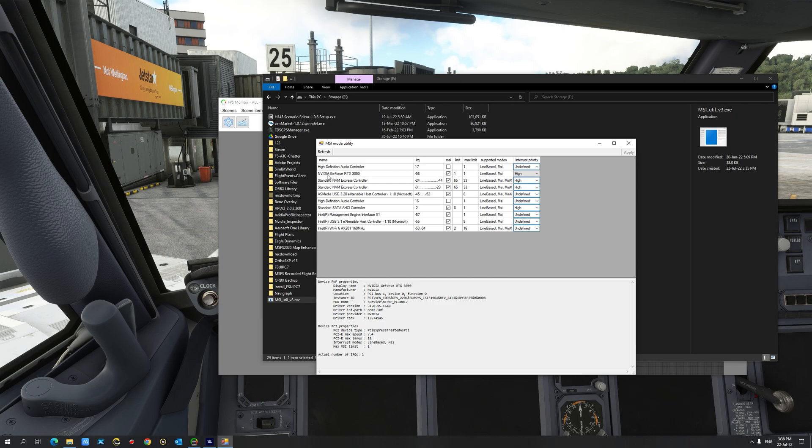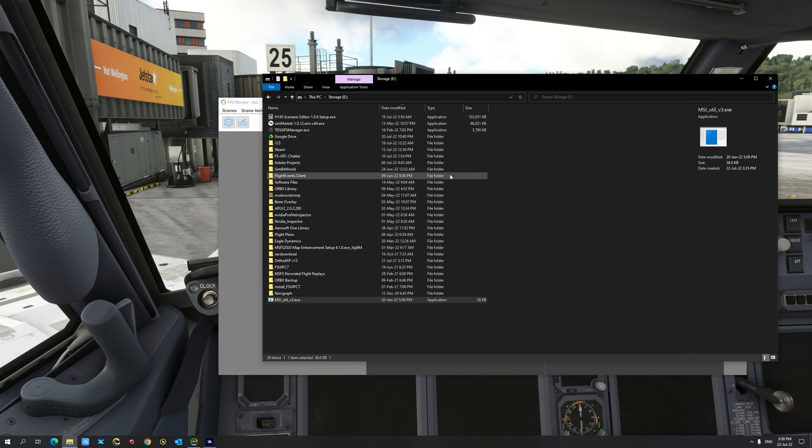Locate your Nvidia GeForce card, then make sure that the MSI tick box is ticked. Then go to the interrupt priority and change it to High — it will more than likely be set as undefined. Note that this is going to happen every time you update your Nvidia driver. Simply select High, then click Apply and close the application. Restart your PC and then you're good to go.